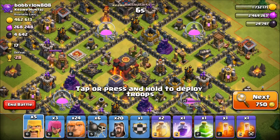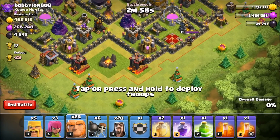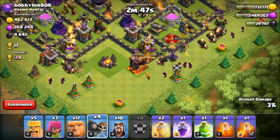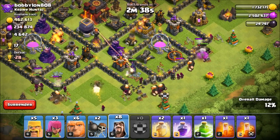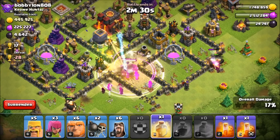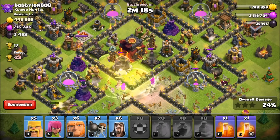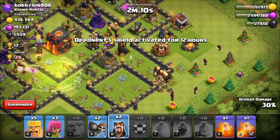Found a town hall 10 base with single infernos — higher defenses. This could go bad but I'm confident with this comp. No heroes is sketchy though. Clan castle has a giant and a PEKKA — I'll put the PEKKA in to fight the queen. Got the queen down, PEKKA going into the base. Trying to get as much dark elixir as possible — jump into the center, heal and rage. Giants are getting into the core, getting dark elixir.